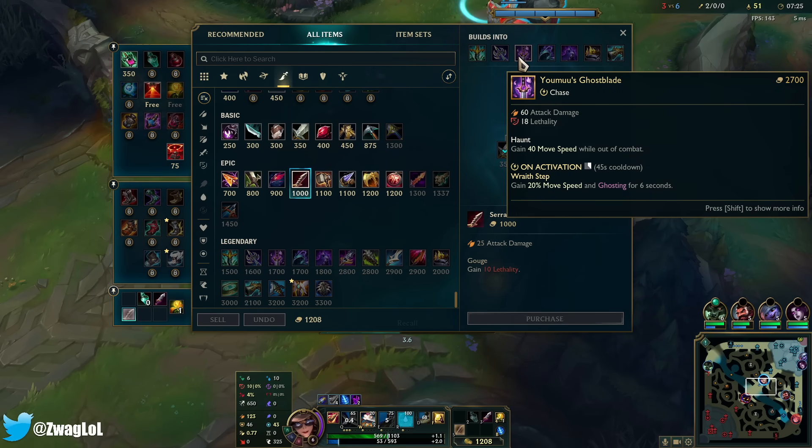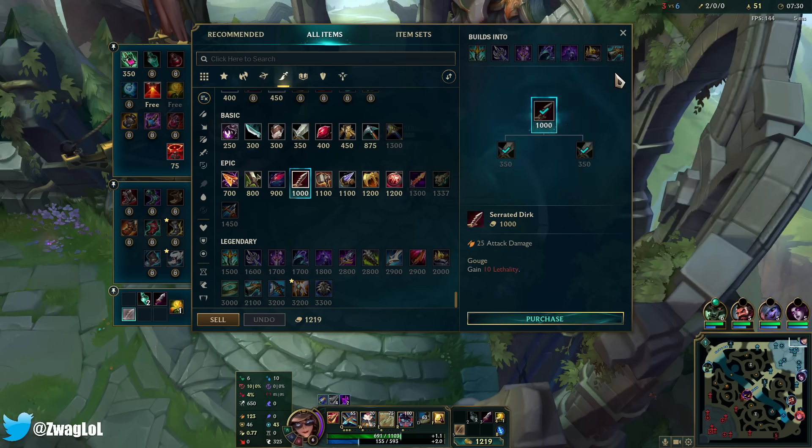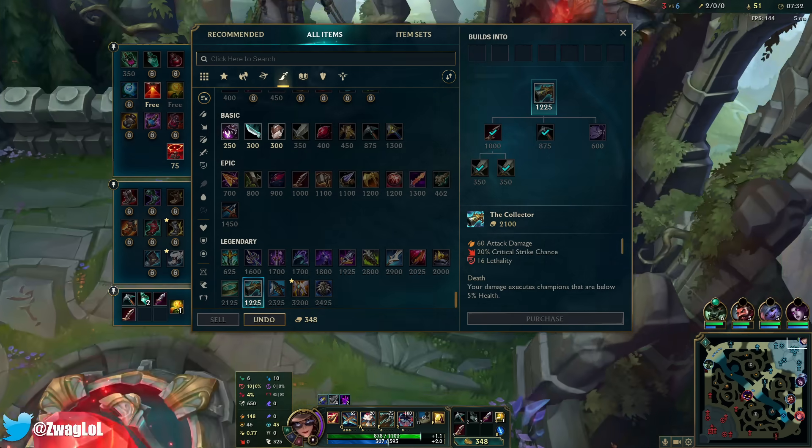I've seen Caitlins go Ghostblade first. I haven't seen Hubris first but I feel like it's even better than Ghostblade. Ghostblade's good for bot lane because you need the mobility.